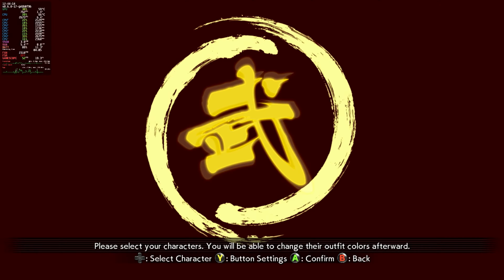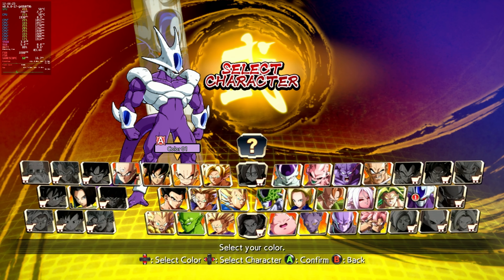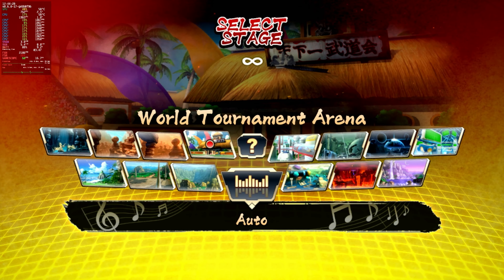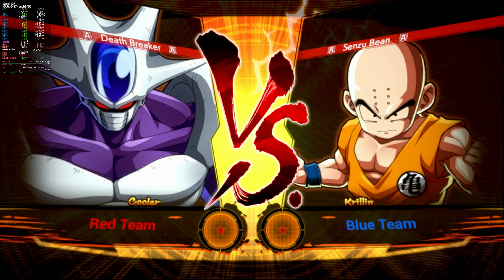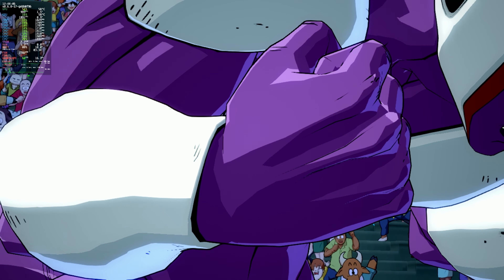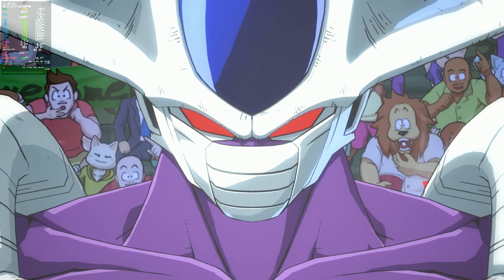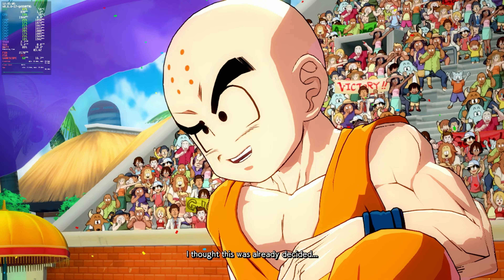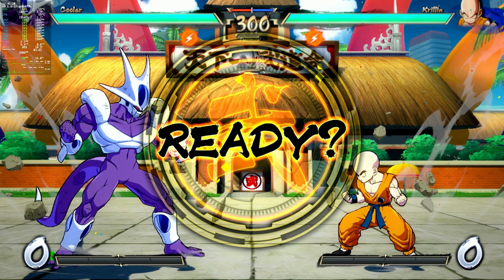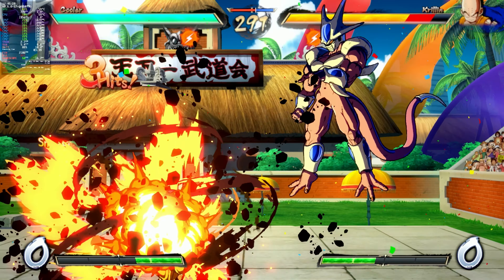I'm probably going to get my ass kicked, just like that other Dragon Ball Z game I played recently — Dragon Ball Xenoverse. I kind of got my ass kicked a bunch in that. But hey, maybe I can do alright here. We'll just go to the world tournament. I'm just fighting Krillin, but just because it's Krillin doesn't mean they'll lose — they can still block everything and kick my ass. I can do that move, apparently. Apparently I can do that move a lot. That's all I can do, apparently.